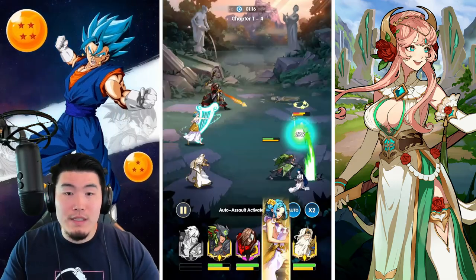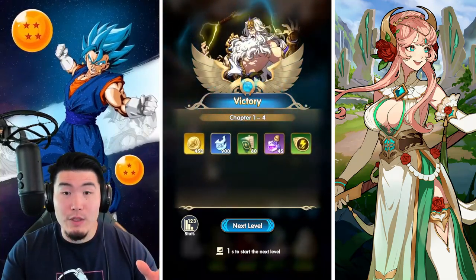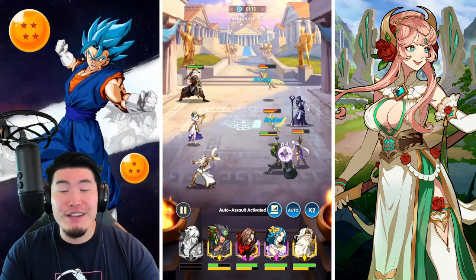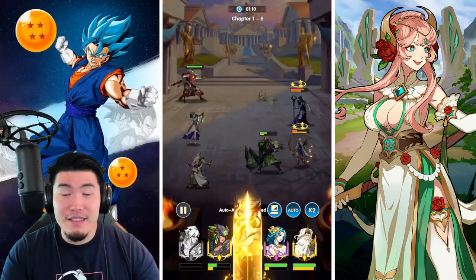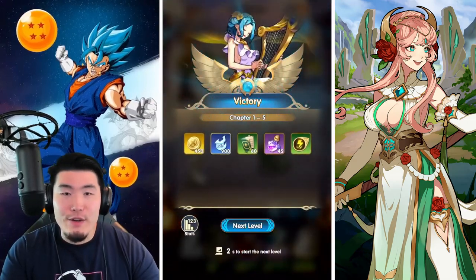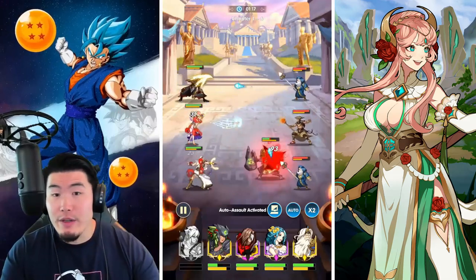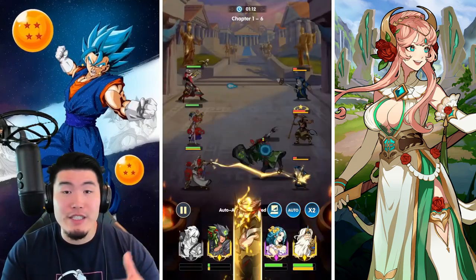This is kind of the essence of idle RPGs — you're basically able to leave the game to play by itself, and even when you're not logged in, even when you don't have the game active, there's gonna be stuff happening in the background where your character continues to get stronger. You'll be able to come back and collect items. It's a good type of game to play on your phone because it's low maintenance, but at the same time there's still a lot of stuff to do once you're actually in the game — upgrading heroes, summoning, collecting loot, collecting gear, doing missions.